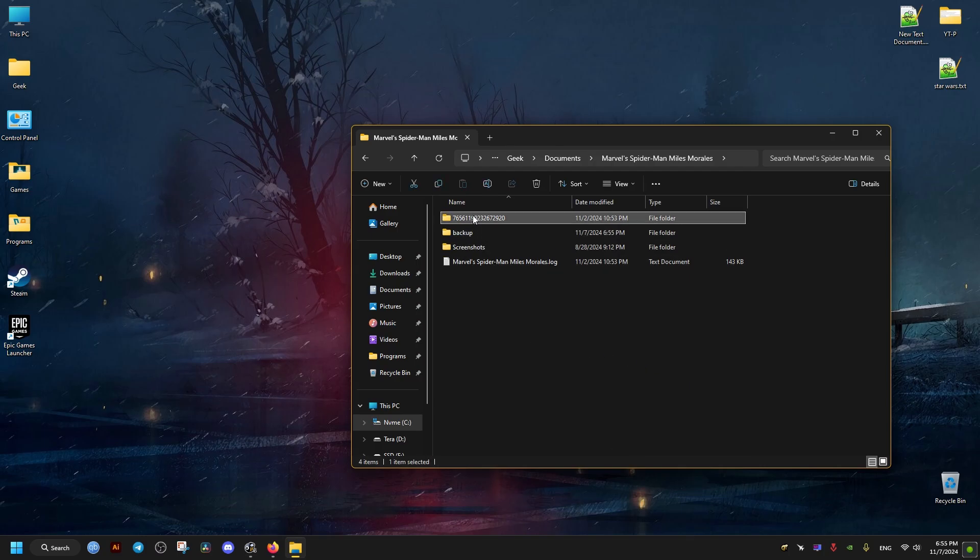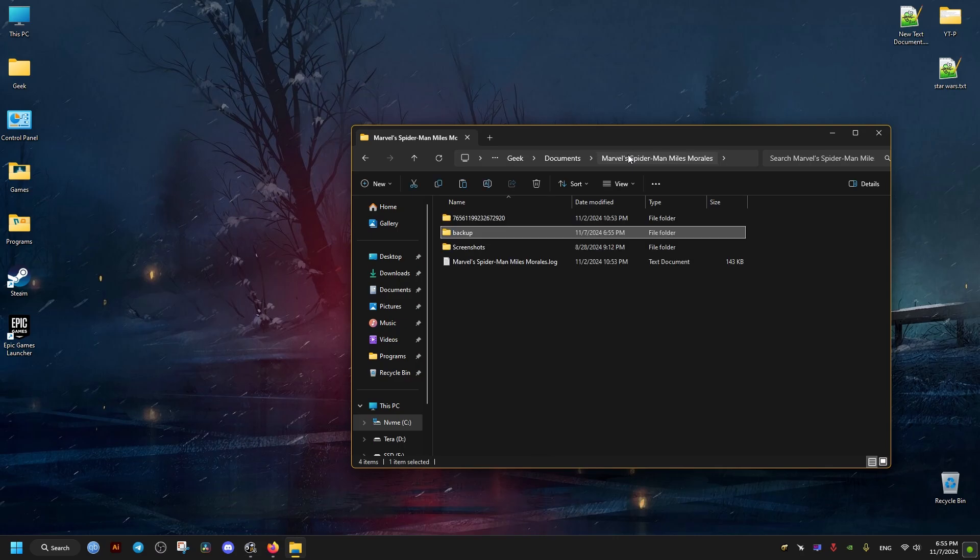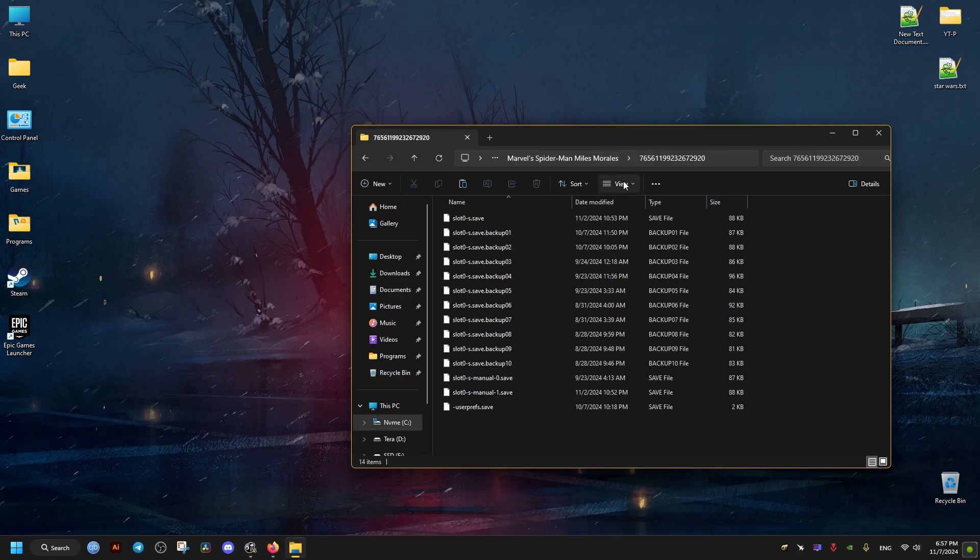What we need to do is make a backup of this folder right here. I'm just going to copy it to this new folder I made called 'backup', in case something goes wrong and we need to restore our backups. Then we just open this right here.